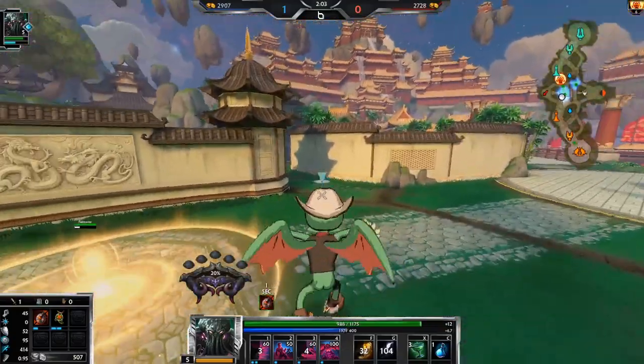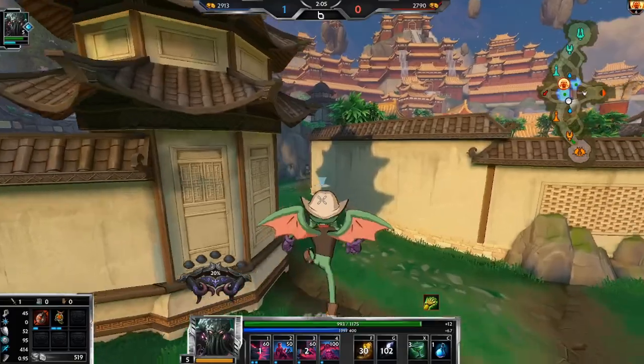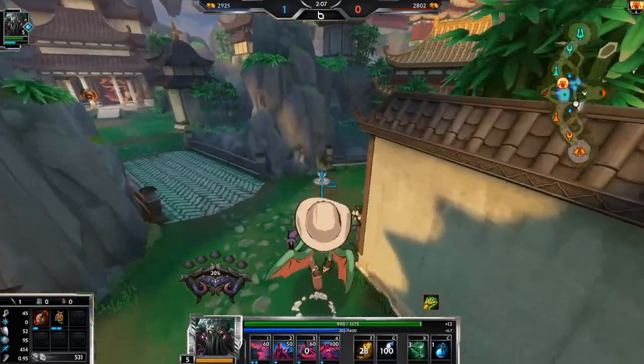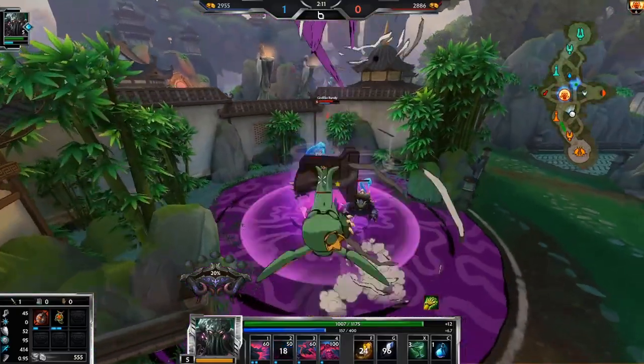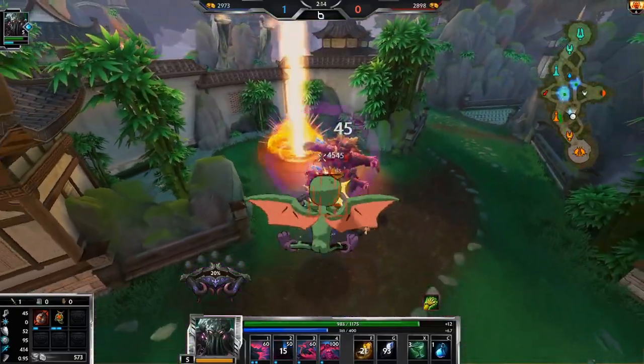We need to keep this lead though. The downside to this build is mana sustain — mana sustain is kind of garbage. Also, if we were up against a physical god, we would go Mystical Mail instead of Tajman here.